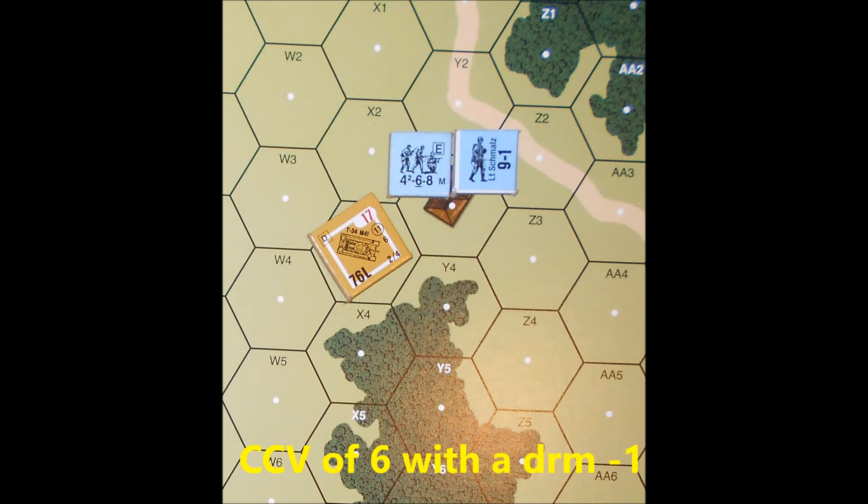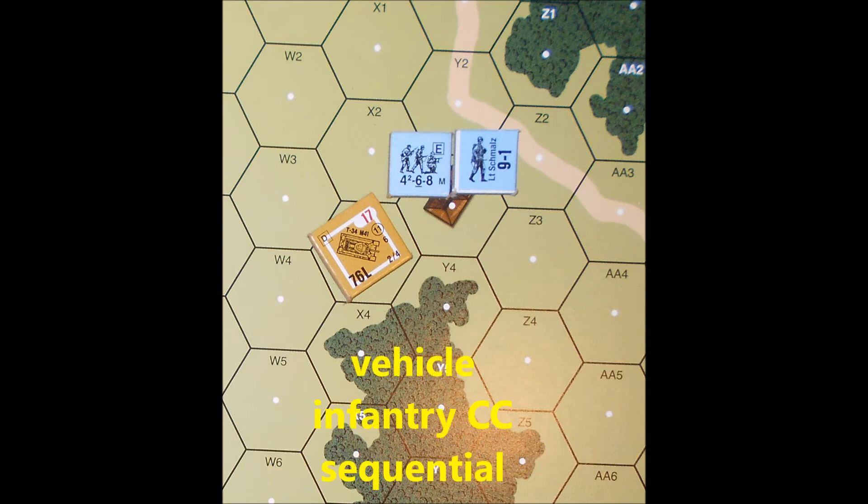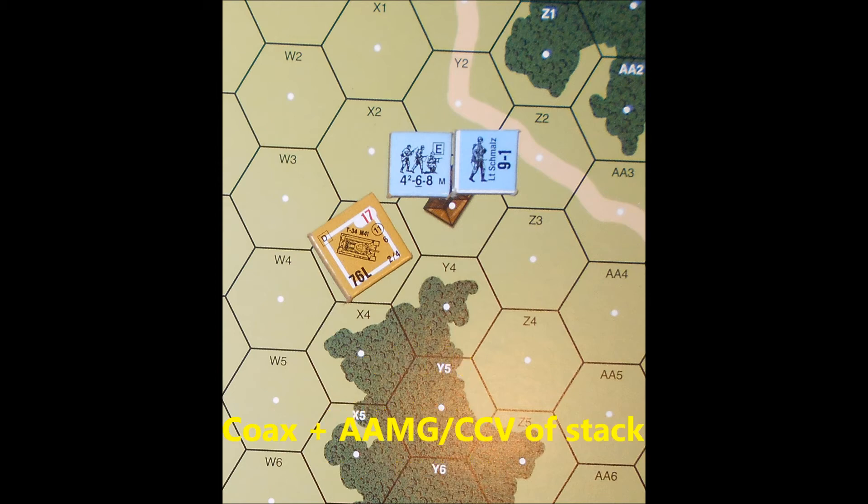Vehicle versus infantry close combat is sequential — we decide with the infantry going first. If the tank is destroyed, it does not get to attack back. If the vehicle is not destroyed, it would attack back using its coax and bow machine gun firepower to form a ratio with the combat value of the target. Bow machine guns are not used in close combat, but they do remove the non-functioning machine gun dice modifier seen on the table. In this case, the value for the coax machine gun is 4. Since the close combat value of the attacking stack is 6, the ratio is 1 to 2. The stack will get reduced on a 4 and removed on a 3 or less. If the infantry rolls a 12 on its attack, it gets reduced by crew small arms fire immediately before the tank attacks back.